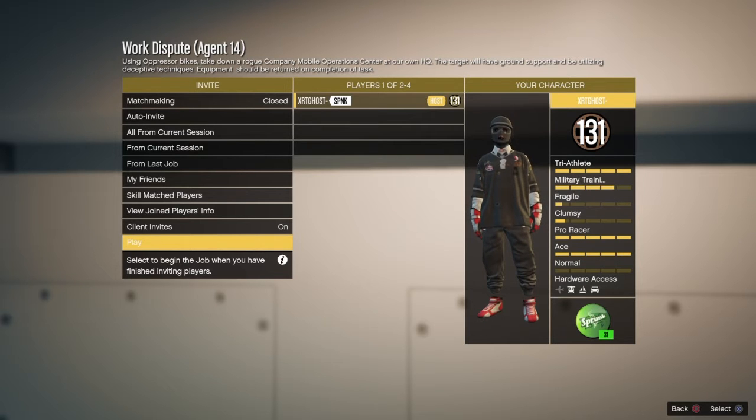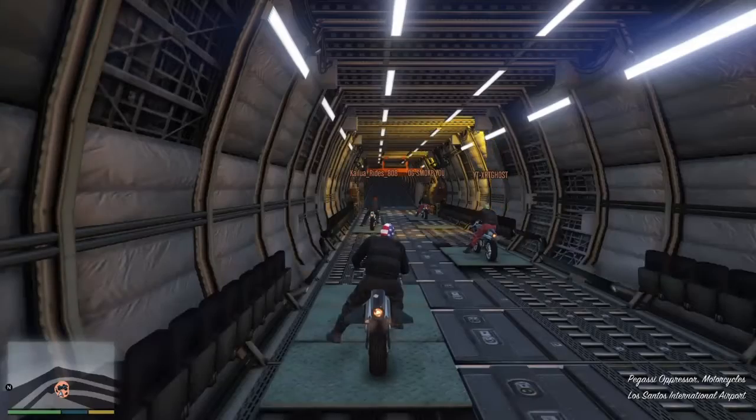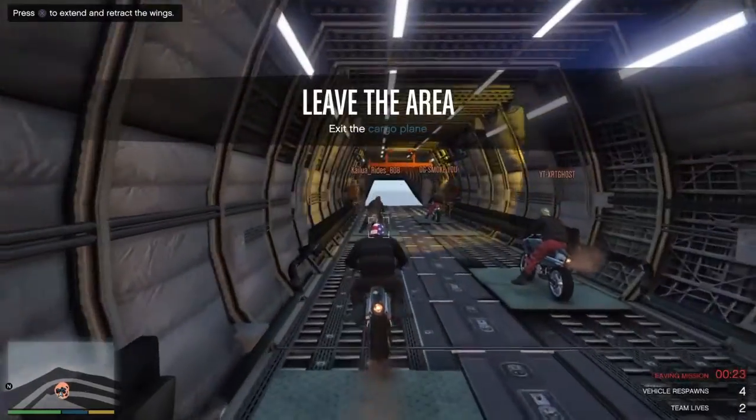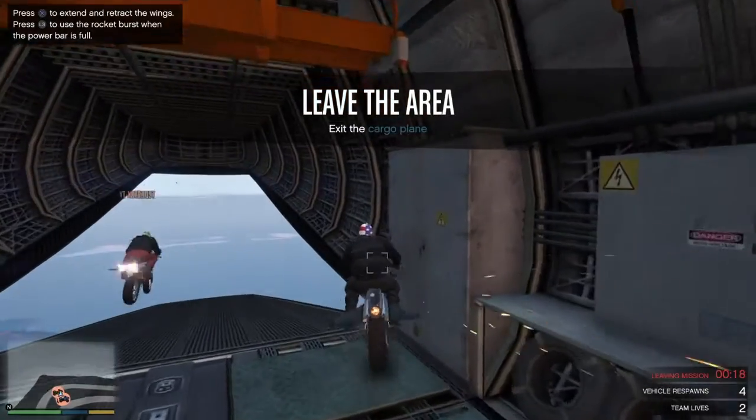I'll speed this up while my friends join and then I'll start the mission. After we started the mission you'll see the little plane cutscene. As you can see, I'm the host and I got the black armor and black joggers — there you go, everyone's outfits and stuff.